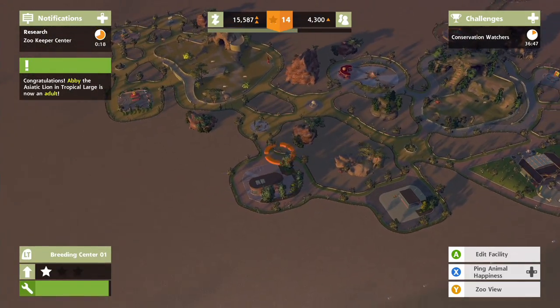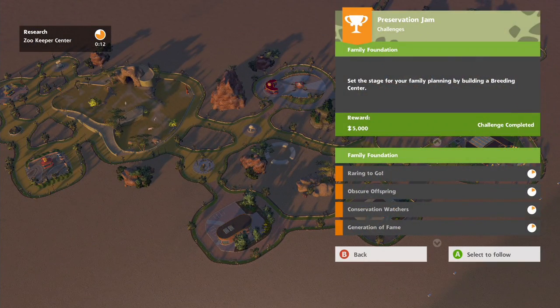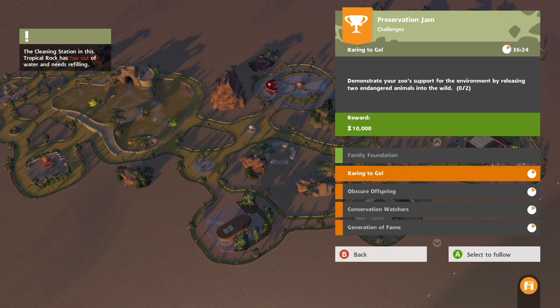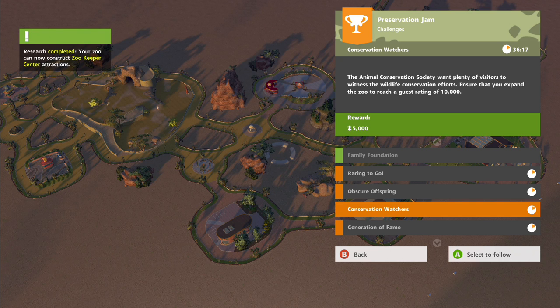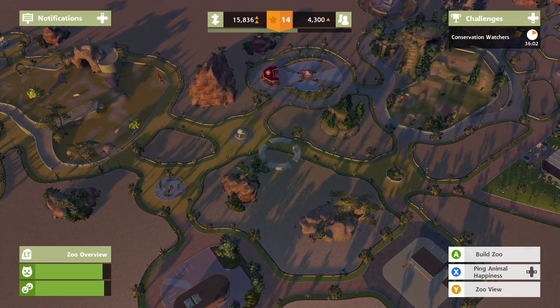Hello at the Gamer Social, my name is Revan Amir and let's play Zoo Tycoon. We are back - just to remind ourselves what we have to do: we need to set the stage for family planning by building a breeding centre, which we've already done. We need to demonstrate zoo support for the environment by releasing two endangered animals into the wild. Two child animals of different endangered species must be born in the zoo. We've also got to get level 16 and reach a guest rating of 10,000.